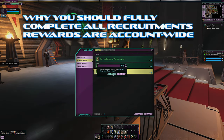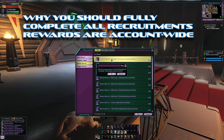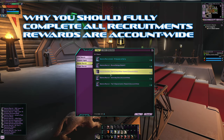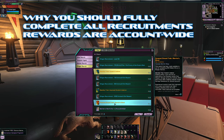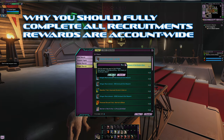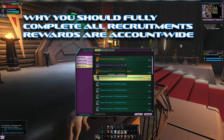This is account-wide — every character gets to take these rewards. And this is permanent. If you create a new character and you've completed your recruitment events a year from now, you still go to your agent and collect all the rewards from prior years. When they update these events, you don't even have to redo them — you just collect bonus rewards. This is really important to get done, especially if you're a free-to-play player, but even min-max players benefit. It's like they give you everything you need to succeed — trait wise, energy credit wise, dilithium wise, mark wise.